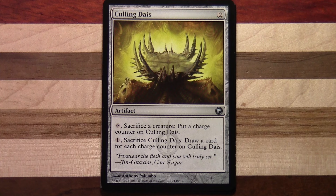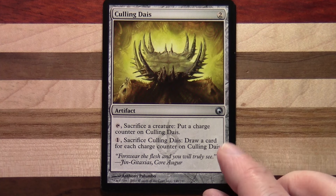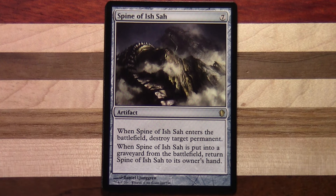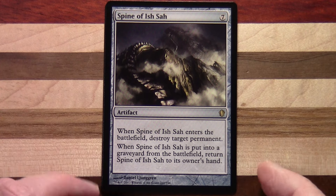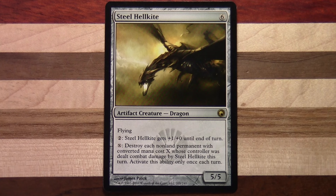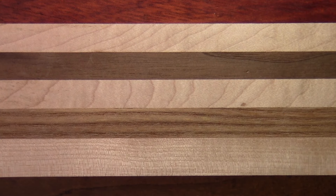Culling Dais — two to cast. Tap, sacrifice a creature: put a charge counter on Culling Dais. One, sacrifice Culling Dais: draw a card for each charge counter on Culling Dais. Spine of Ish Sah — this is actually from one of the Commander decks. Seven to cast. When Spine of Ish Sah enters the battlefield, destroy target permanent. When Spine of Ish Sah is put into a graveyard from the battlefield, return it to its owner's hand. And we've got Steel Hellkite — six to cast, it's a 5/5 with flying. Two: Steel Hellkite gets plus one, plus zero until end of turn. X: destroy each non-land permanent with converted mana cost X whose controller was dealt combat damage by Steel Hellkite this turn. Activate this ability only once each turn.